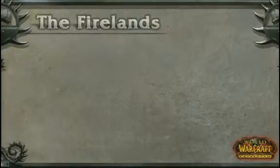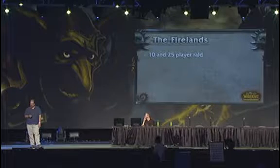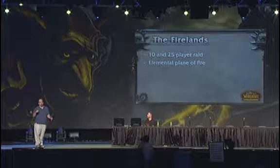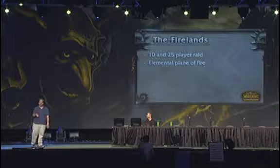Now we're going to go into another Cataclysm raid. It's called the Firelands — a level 25 fire raid, and this is the elemental plane of fire. If you've been to previous panels, you've heard talk about Ragnaros attacking Hyjal from the elemental plane of fire. Well, you'll actually take the fight to him here.